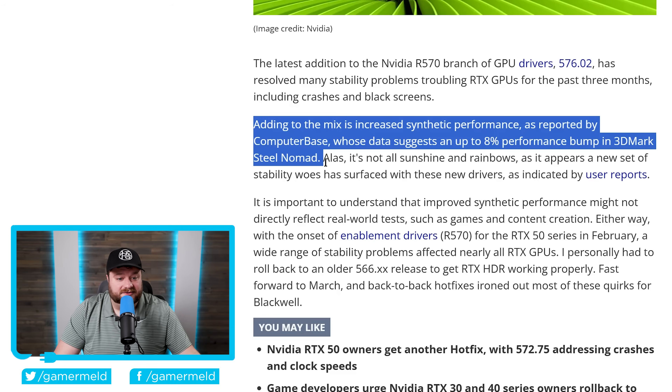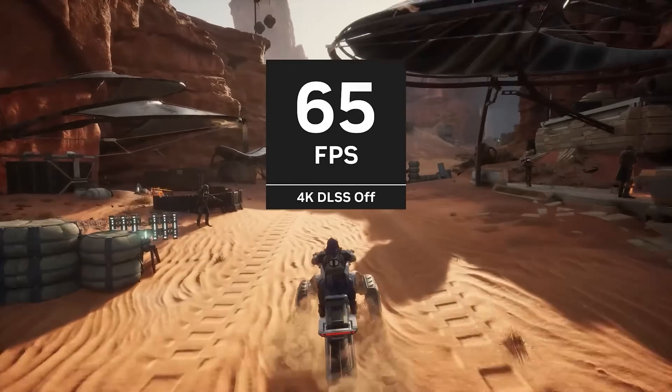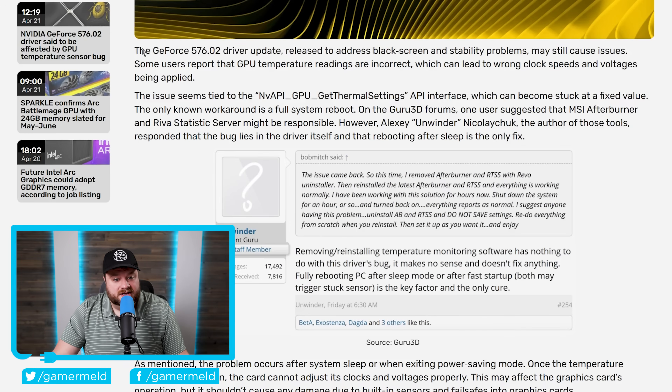Now that they found out it does get a performance jump, there will likely be more tests to see if we also see this same jump in real-world games. Either way, this is definitely great news. But like I said, there is a caveat: some users are now reporting temperature sensor bug issues with the new driver. The GeForce 576.02, released to address black screen instability, may still cause issues — with some users reporting that GPU temperature readings are incorrect.